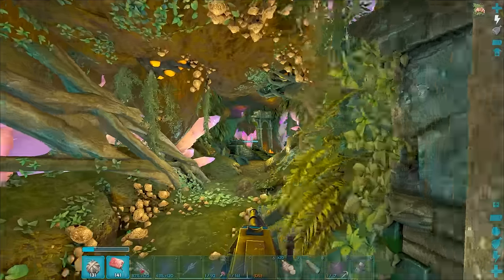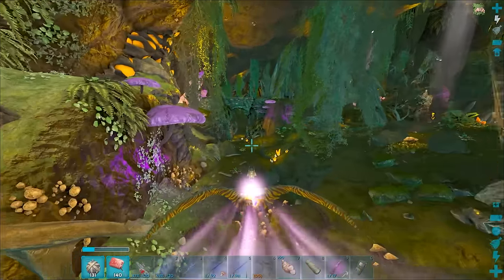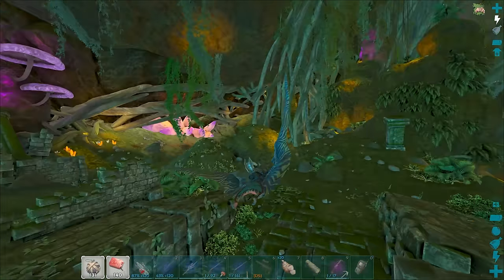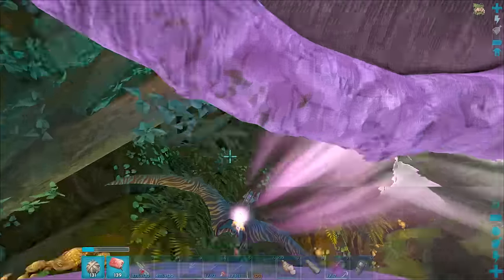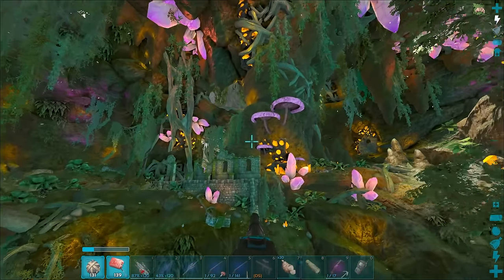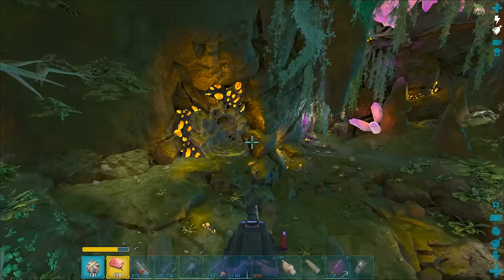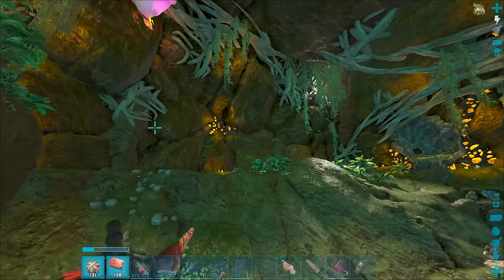I feel like maybe if they had added radiation to this area, that would have been a good idea. Adding more challenge to get the eggs would be kind of difficult without radiation. Oh, this is cool — I don't think I've seen this before. What's this lead to? It was like a whole big thing in here! I have never seen this before. This is cool. Is there like an artifact in here? I don't think so. That is a nice little discovery.